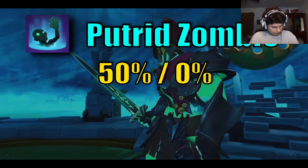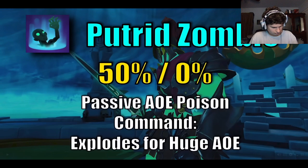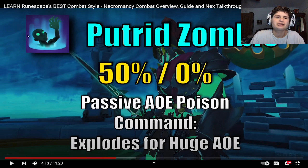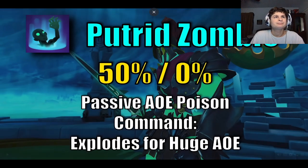It costs 50% Adrenaline and auto-attacks as well as emitting a poisonous cloud for AoE poison damage. That zombie's not smelling good, guys — the art style reminds me of Plants vs. Zombies. Its command causes it to explode and deal huge AoE damage.